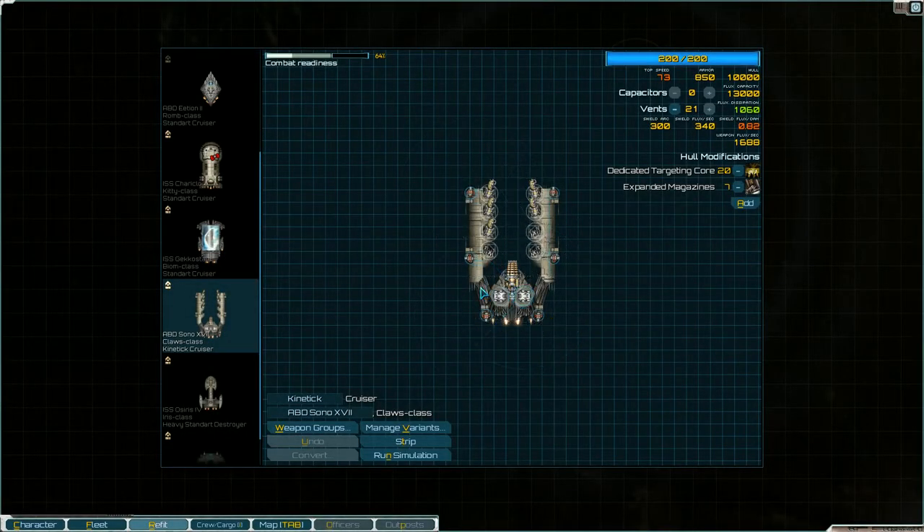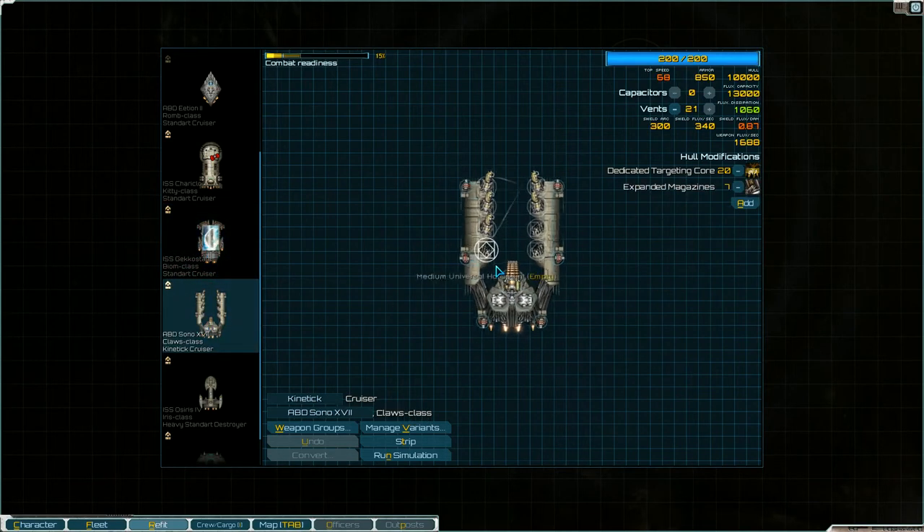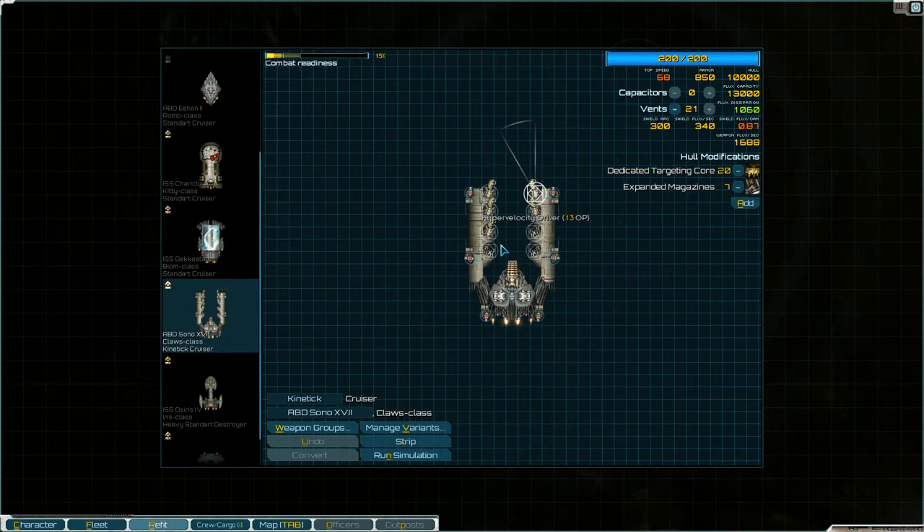This ship is pretty unique because of how its weapon mounts are positioned. In another test run, the enemy ship couldn't really disable the weapon mounts because it was hitting the sides or the direct center. So it allowed me to keep my shields down and continue firing with my main weapons, which was pretty cool.